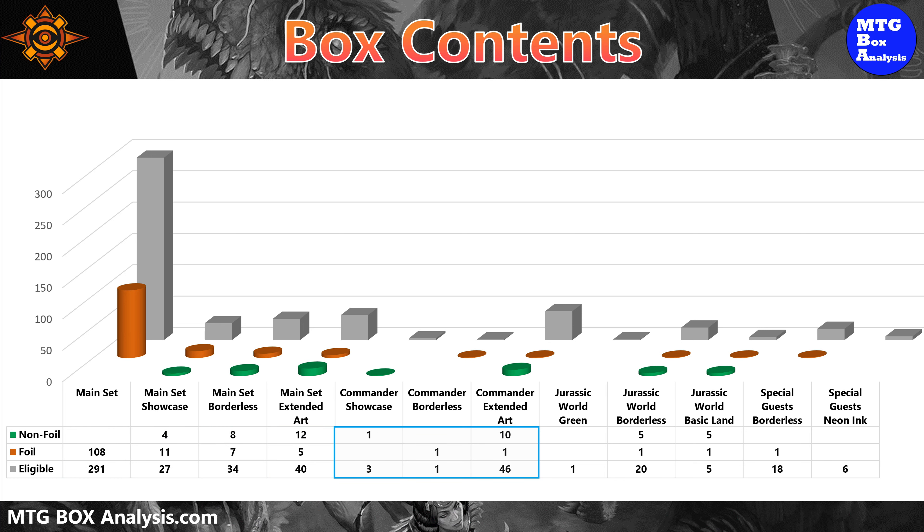From the commander subset, we saw 13 cards including our box topper. We also picked up one Jurassic World card in each pack for a total of 12 cards, and today's box contained one foil special guest.